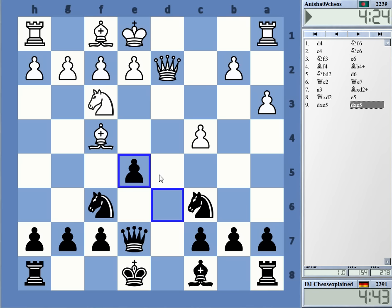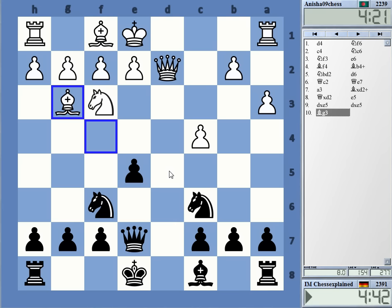That looks pretty okay. I mean, I'm having a very good, fluent development here. Even e4 is a move — e4 opens up his bishop, and that is what I don't like about it.